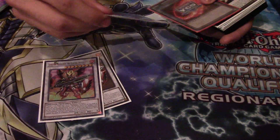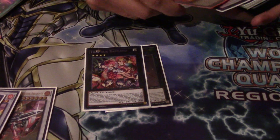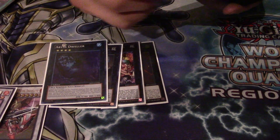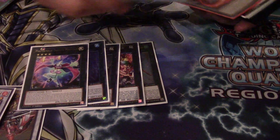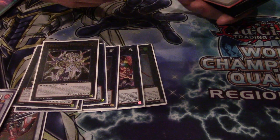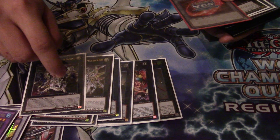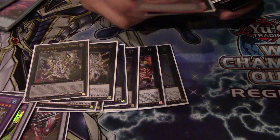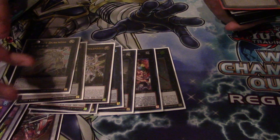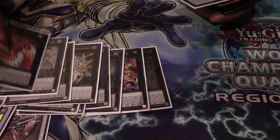Two Lusters. One Fusion. One Xyz. Castel. The Rank-Up Trap Tricks. Diamond Dude to pop back row. Dweller for Jugglers and BA. Trapeze. Double Damage — just to search for your High Scale. Ptolemaeus. And Diamond. I wanted a Game 1 matchup for BA because this stops BA. The Ritual Beast — this won me a game. He could not run it over, and I was just making him pop my back row instead, popping my Scales. And then the Infinity.